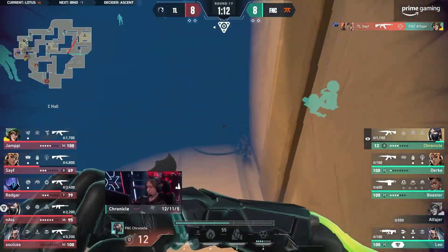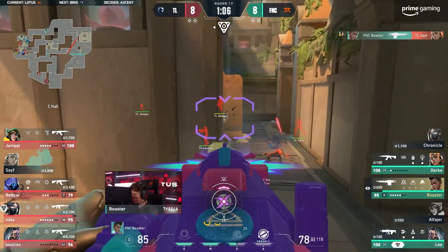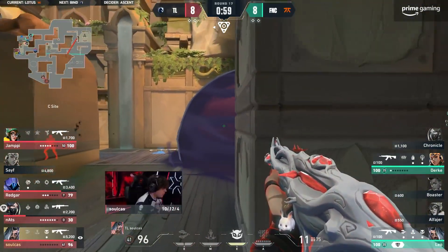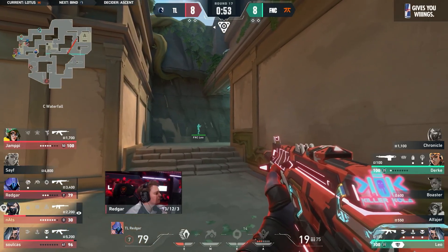Chronicle was there to support him but now he's falling back. Nade right on his feet and the shells will get him. Boaster the next line of defense, Odin in hand, good for one. The spray's coming through but he's swung on and Nats will punish. The smoke not down in time, it would have helped the defenders in that moment. But almost timing it perfectly as that player falls, Fnatic now left in a 2v4.